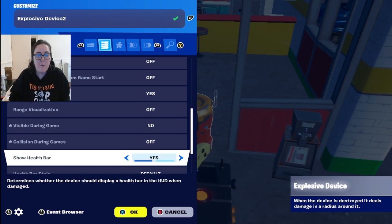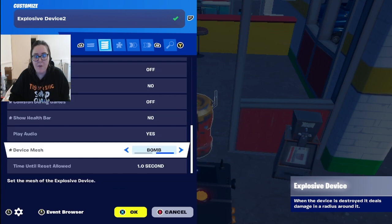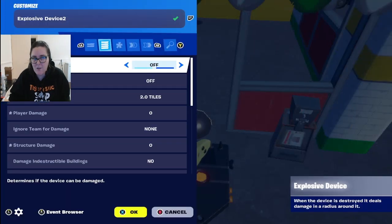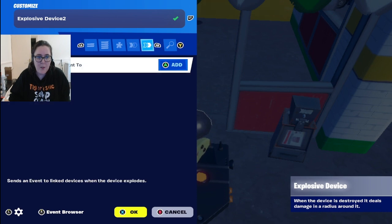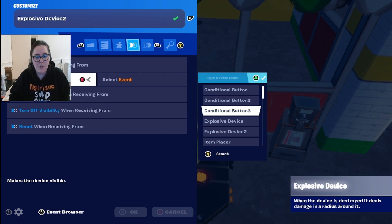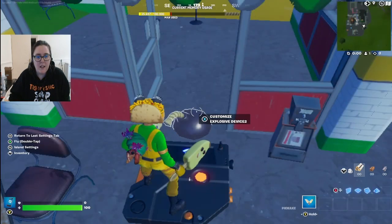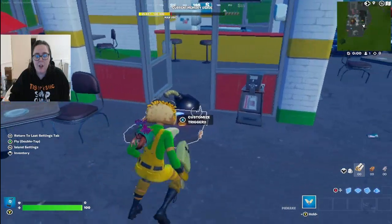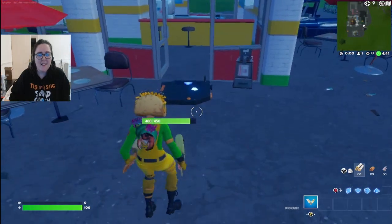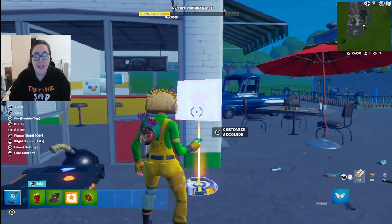Turn off the health bar display. You can choose a barrel or bomb appearance, but since it's invisible it doesn't really matter. In the explosive device, go to 'explode when receiving from,' select the trigger device — trigger two in my case — and select 'on triggered.' That's how we set it up. I kept it visible temporarily just so I can see where I placed the trigger. Walk over it — boom! Big boom!